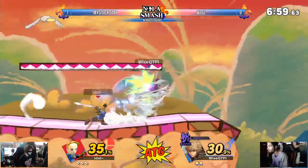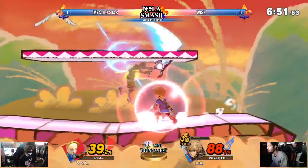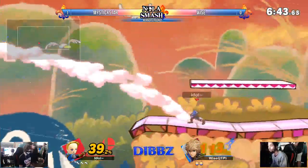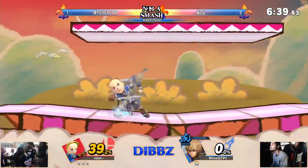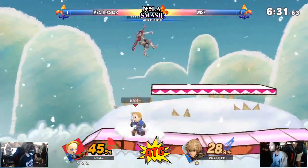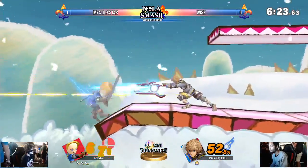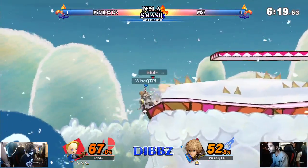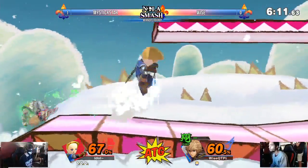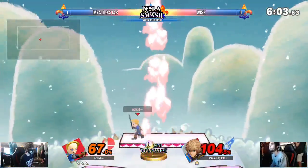Nice grab tech — don't know if it was intentional, but it diffused the situation pretty well. Going back into shield, trying to mitigate some of this juggle pressure. Punishing the web grab — but this is not looking good for Wise here. Already starting off with some nice down throw up airs, just putting on pressure with up airs, and a nice smash punishing the bad landing. I haven't seen him go into buster or speed at all — he needs to be using a lot more of his monados.